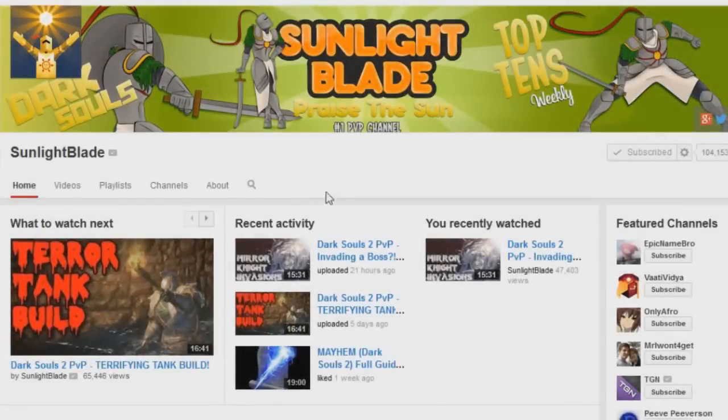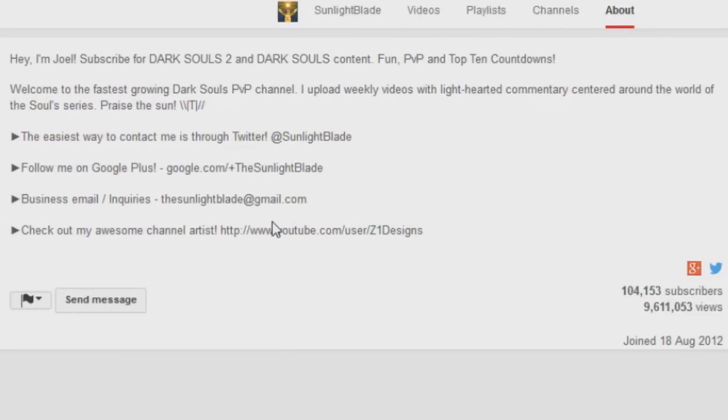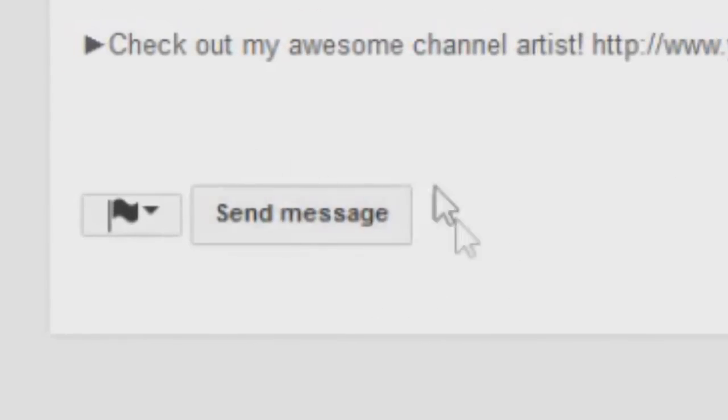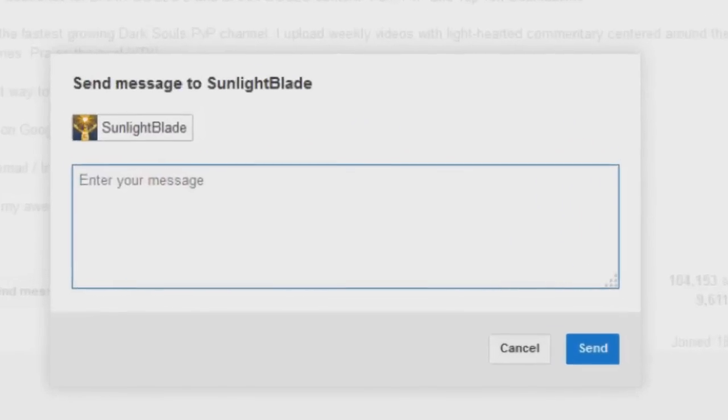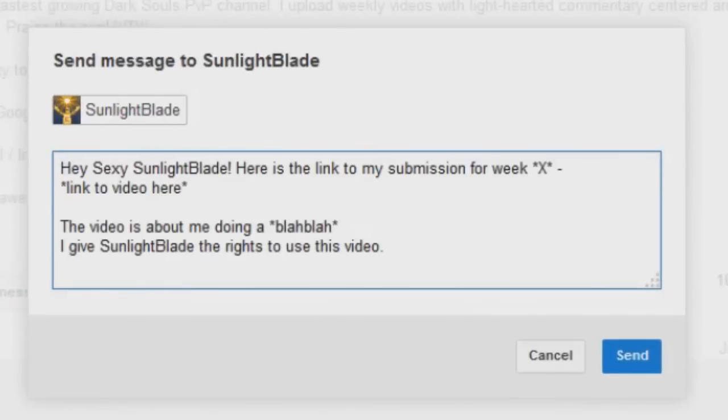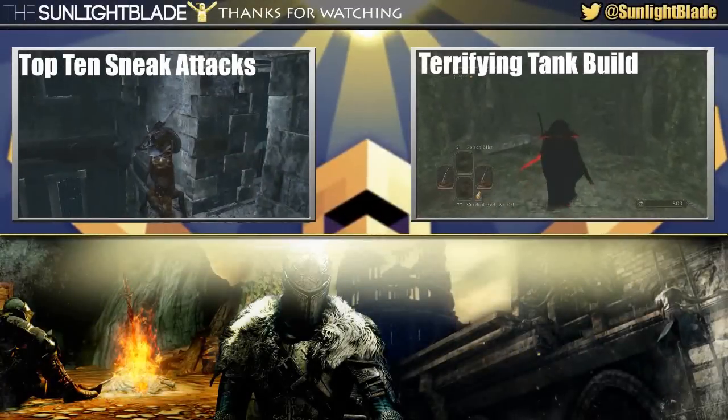YouTube no longer allows attached messages, so the way you'll need to send submissions from now on is by going to my channel, clicking the about tab, and then clicking the send message button at the bottom and typing in your message. Since you cannot attach videos anymore, you need to provide the actual link to your video, and your video needs to be public or unlisted — not private. Then just give me permission to use your video and that should be it.